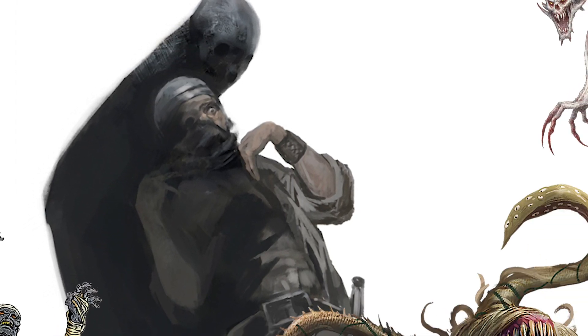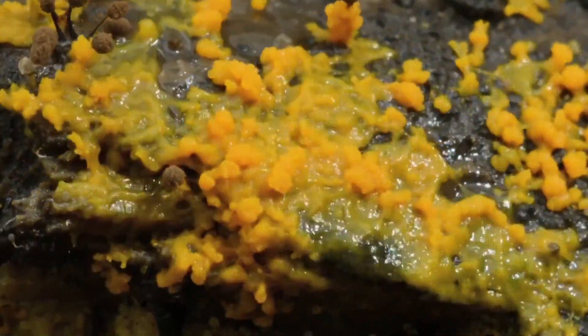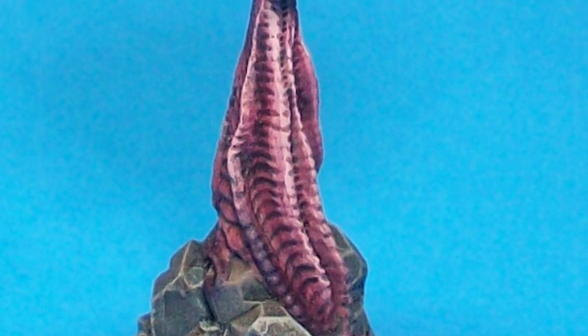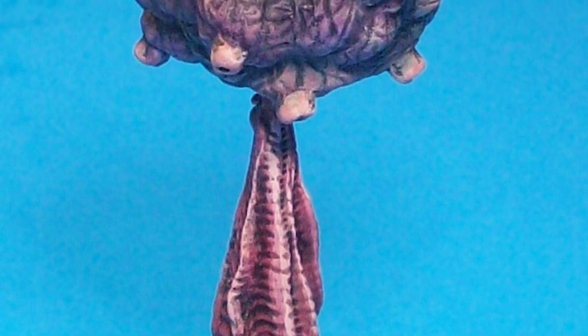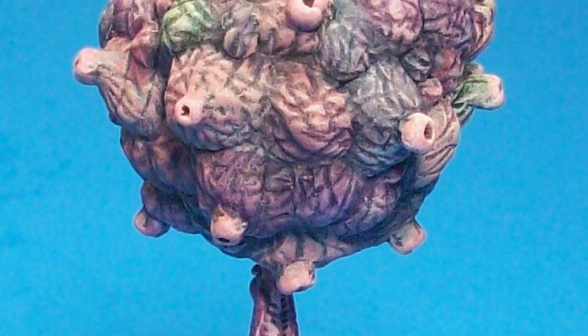The Ascomoid isn't the most subtle creature — you see a giant ball of living fungus, you can pretty much understand how it's going to operate. Its body is covered with little holes and divots and fleshy valves that can blast spores out of them, which function not only as a means to spread their spores, but also to propel them in different directions. Its only physical attack is a slam attack, causing bludgeoning damage. But just by making contact with it, there's a residual chance that it might infect a creature with its spores.